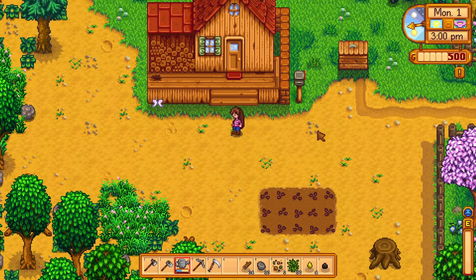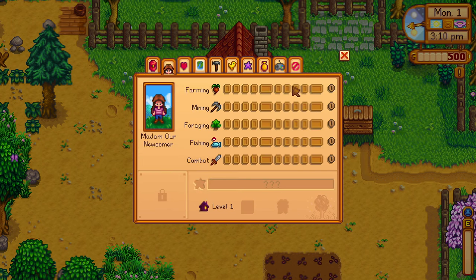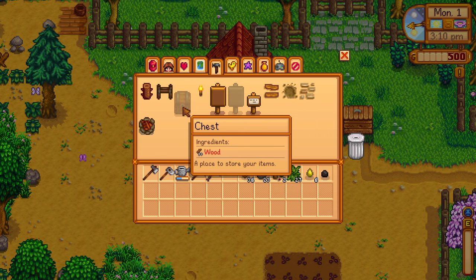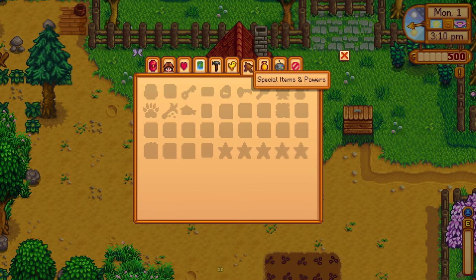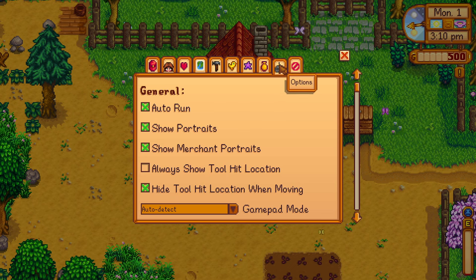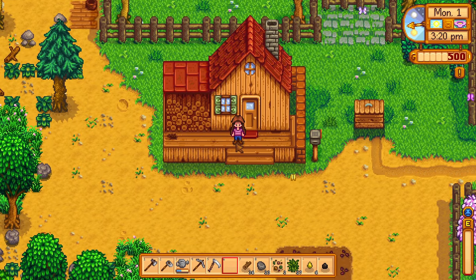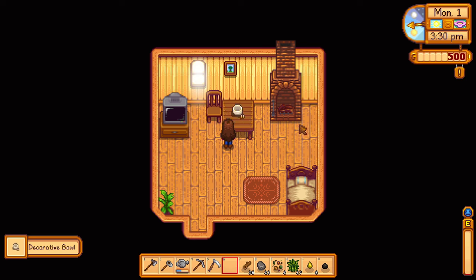Pressing E opens the menu. Current funds: 500G — about like pounds or dollars. Skills: I've got none. I've got no friends. Crafting — that's how I craft a little chest and a sign. Gravel path, wooden fence. I've got no animals yet, obviously. No special items. Powers — I have no idea what those are. Collections. Options. Right-click does the actions — I need to get used to that.